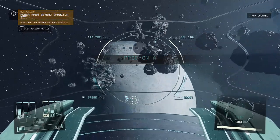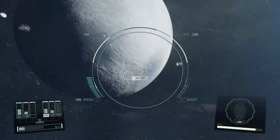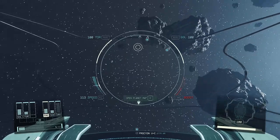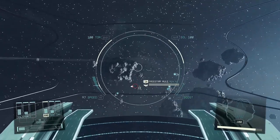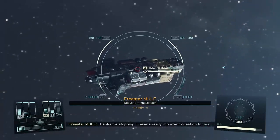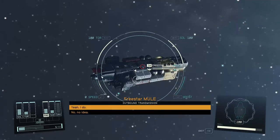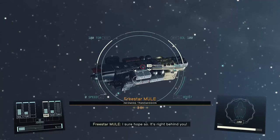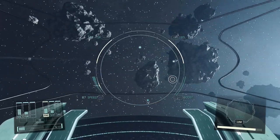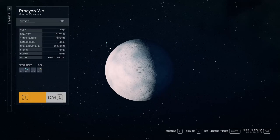And here we are. We got here kind of easily, didn't we? We're finding powers as well — that's another strange one. What's that? Freestar Mule. Thanks for stopping — I have a really important question for you. Do you know the way to Uranus? It's right behind you. Smell you later. Very professional, as always, Freestar. What a waste of time. Good grief.